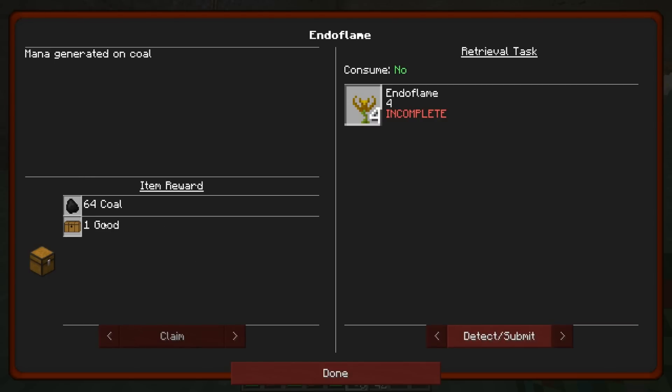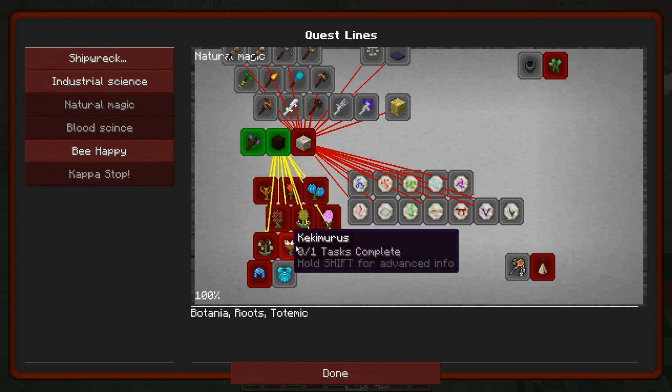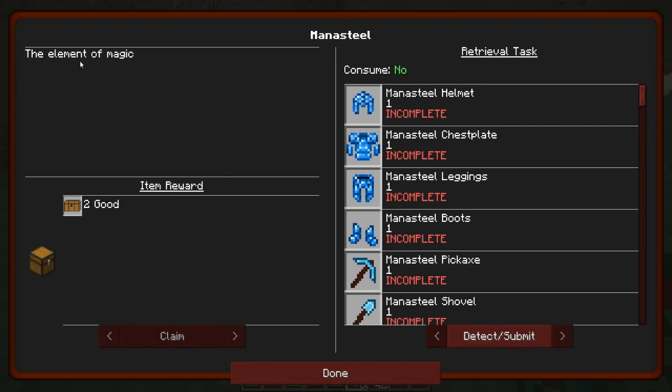Mana generated on coal - hydrangeas, water generated, lava generated - we actually have quite a bit of lava, that might not be bad. Mana generated by explosions, mana generated by leaves, mana generated by experience - that's always a good one because we have experience. Mana generated on slime - that's kind of cool. There's one that eats cake - this should be called the Modiorius because most of my generation is based off cake. And then finally mana generated on a rainbow - do I have to throw skittles into this?